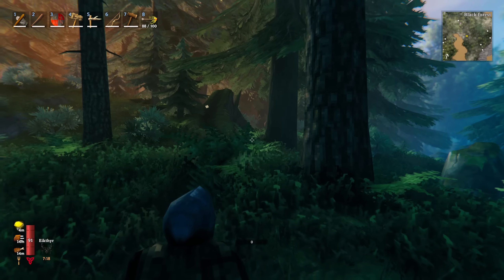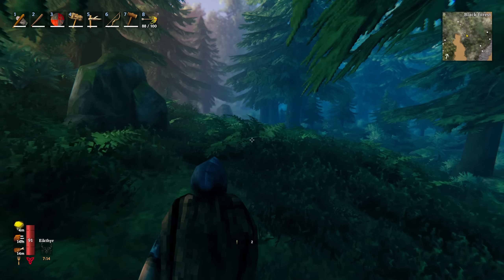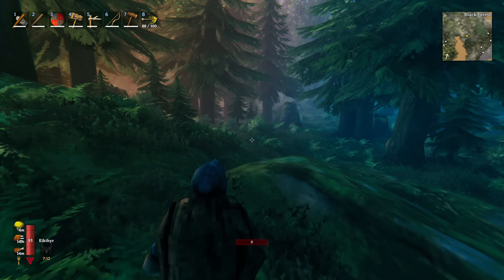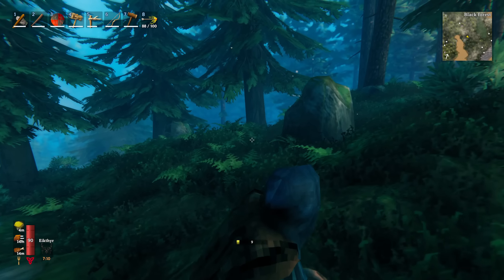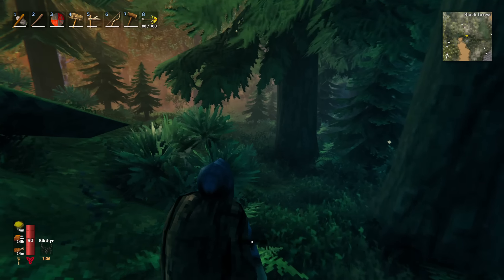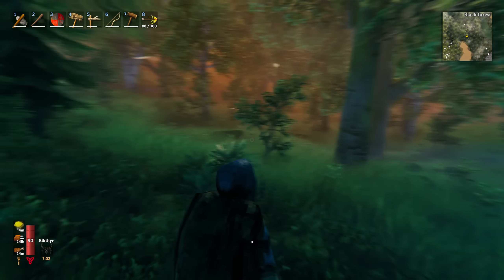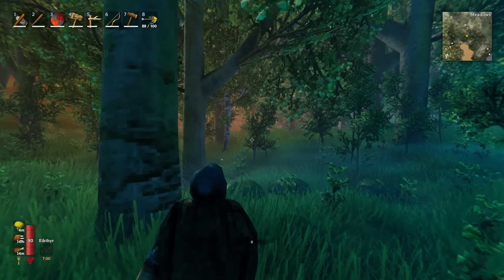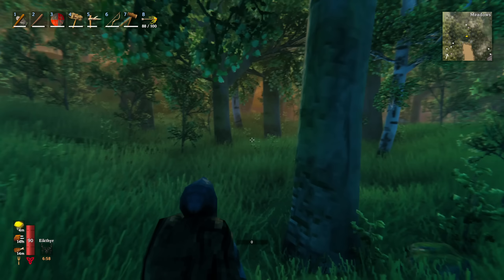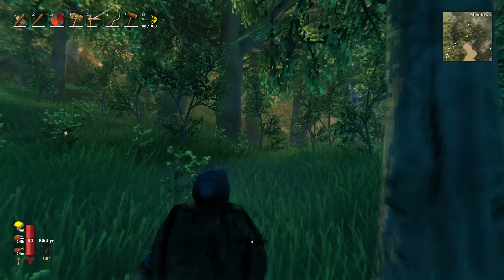Let's try and head into this area, and if we don't see anything interesting at least we're heading towards the coast. There is a troll cave here - well, that is interesting. I want the bones for sure. Let's mark this down because we'll come back and raid this - there might be treasure inside. There might be a troll, but that might be the one we took out. We could have a quick look - we can sneak. There is one in there. I'm not going to take him on now, but we know we can come back and get the other hide that we're looking for.